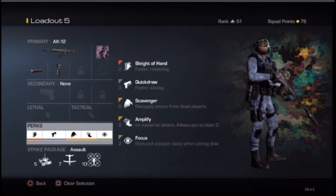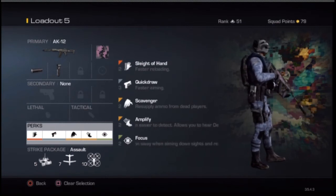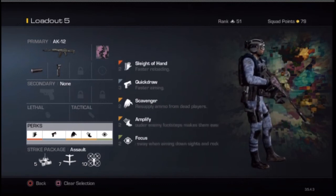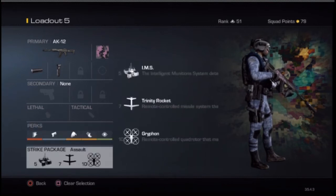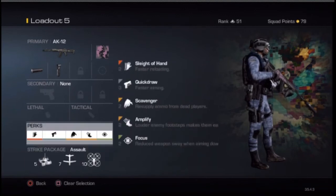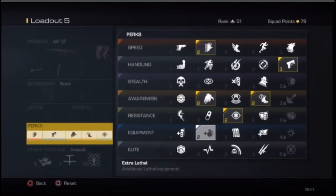Quick Draw is for faster aiming. Some people don't really need this, but if you're rushing like me you need to be abrupt and ready — adapted to any situation you come across. I really recommend Quick Draw for rushing with this gun. Scavenger is useful if you want to go on a big killstreak, like a KEM or something, because this gun does tend to run out of ammo quickly, especially if you don't have the perk fully loaded where you start off with maximum ammo capacity.